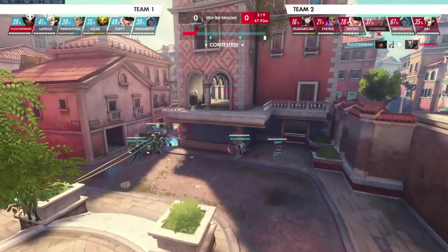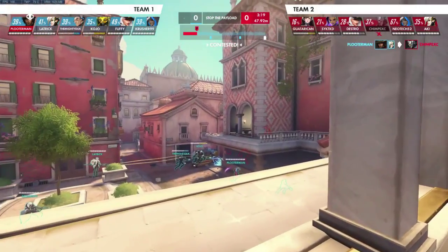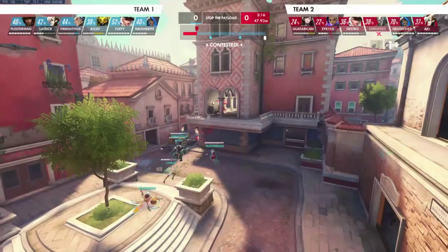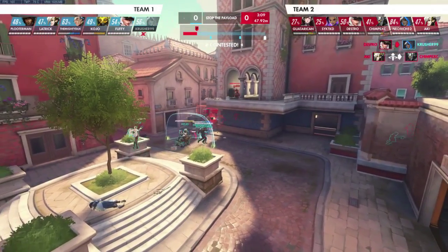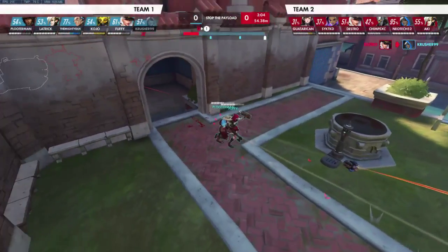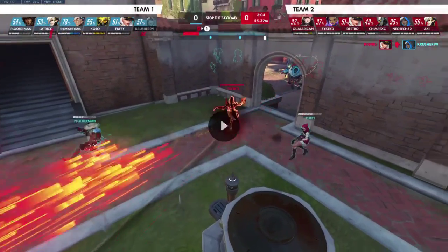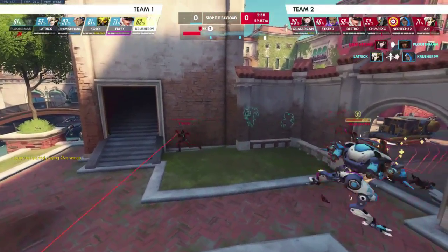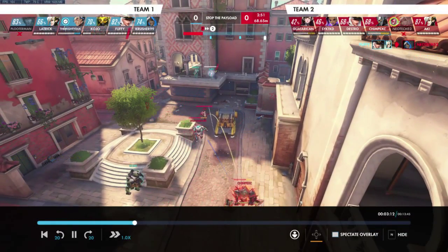The main thing that happened in this fight was the DPS didn't take multiple angles, so this Ash just had free reign over the high ground. If your Ash were playing over here she kind of negates this, but yeah - nobody touches this Ash the entire time. I tried sleeping her like 30 times and missed all of them. She opens up the fight and never dies - no one has an angle on her and both DPS are on the Sombra. That just snowballs because nobody touched the Ash.